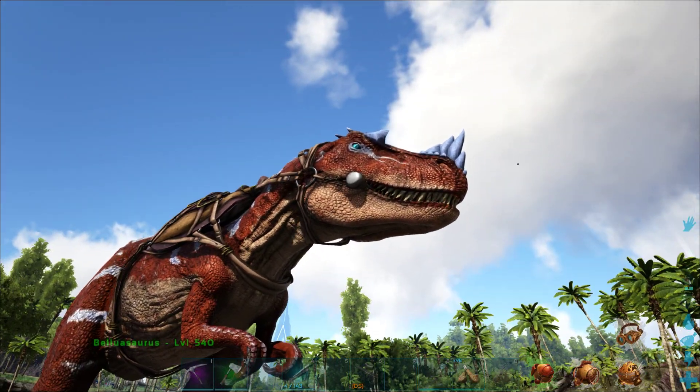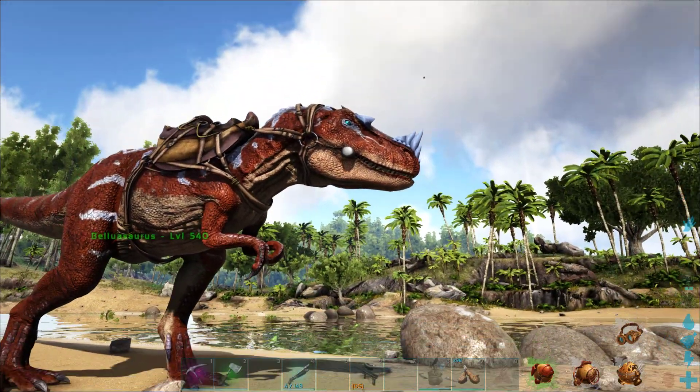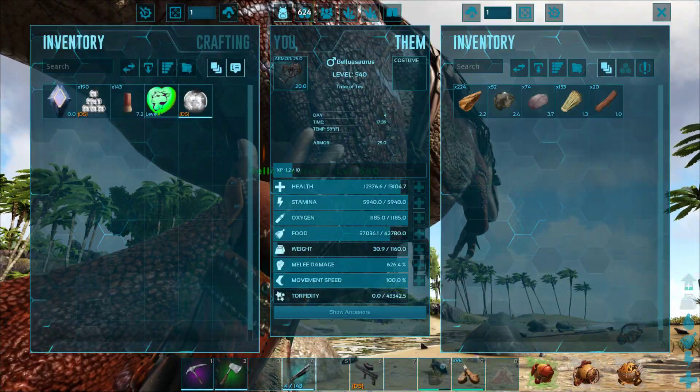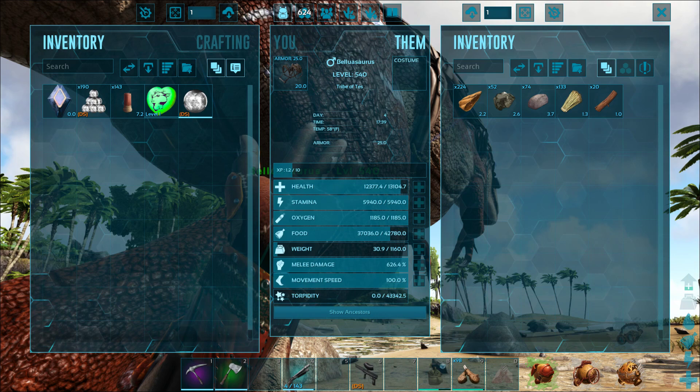I'm not sure if that eye color is the same on all of them or not. Some of the Additional Creatures 2 creatures have eye color as a region, from what I've noticed. The Head Smash hits a bit harder and it can damage stone structures, which is awesome.